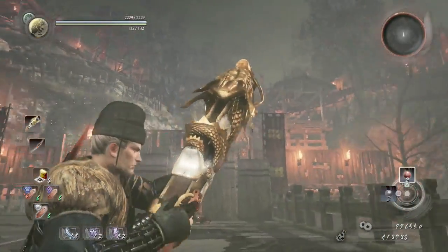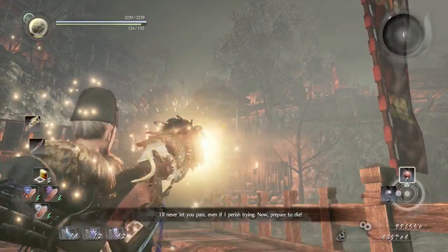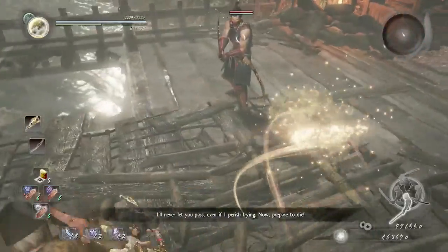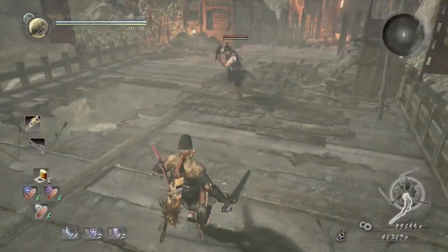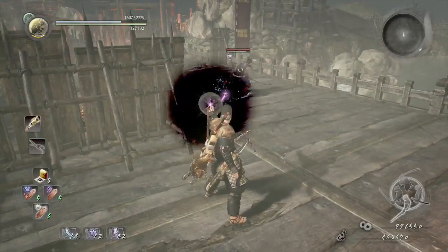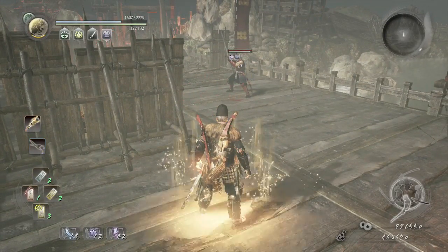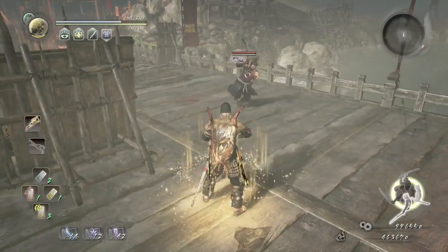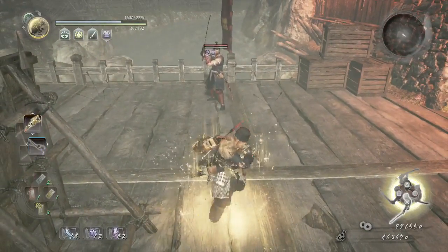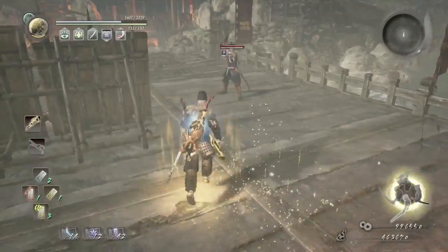Make sure you have the hand cannon at the high caliber one. And then we're going to fight this general. The strategy for fighting this general is pretty simple: use sloth and weakness, carnage, kekai, and lightning. All you need to do is dual slash and then hit him four times and then dash back.